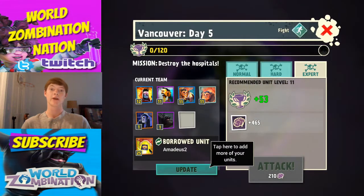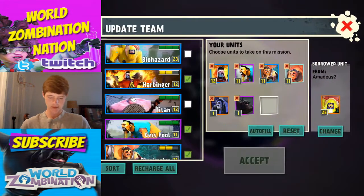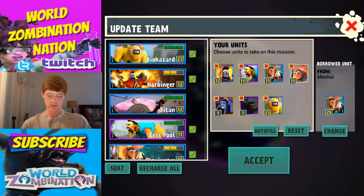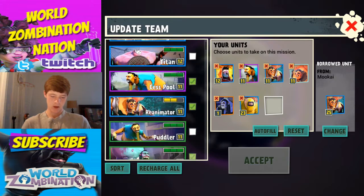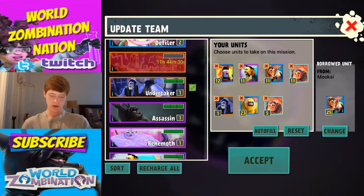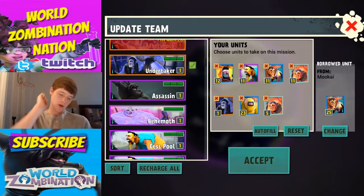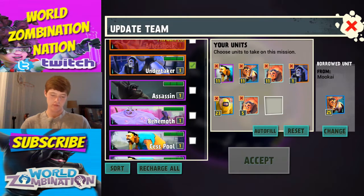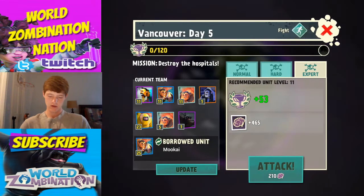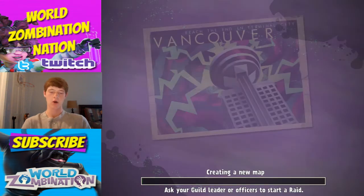Let's continue on our quest. I'm gonna try a different place - we're gonna head on over to Vancouver. Let's autofill that. Actually, I'm just gonna bring along a bunch of infectors, that's what I'm gonna do. Swap out the harbinger for the assassin. Accept. Attack. Here we go, Vancouver.